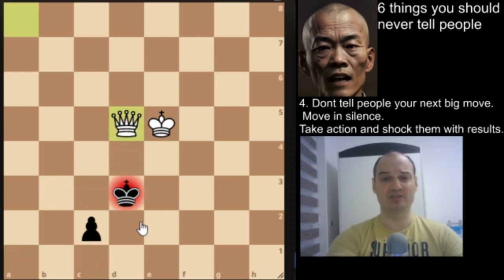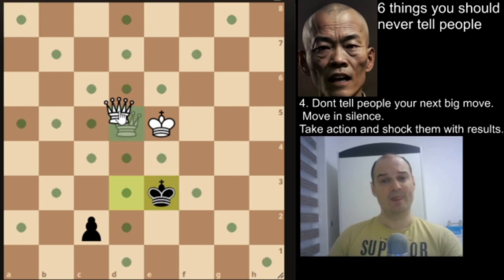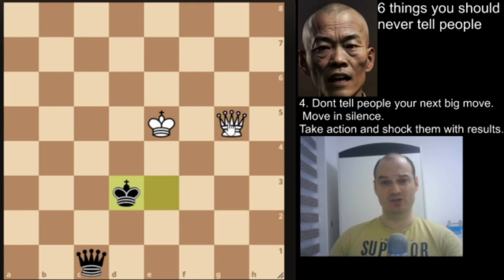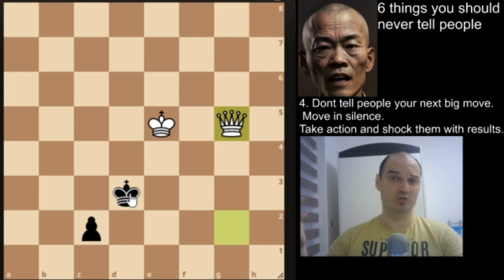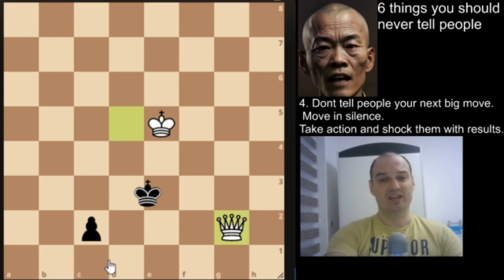And if he tries something else — for example goes here — we have this beautiful maneuver also. We play queen to g2 and now we attack the pawn. If he tries to promote, we have this beautiful skewer and he must step aside, so we pick up the queen. And if he tries to protect his pawn, we have the same maneuver — it is the same basic motive — he just cannot stop us from getting in front of the pawn and we will win the game.